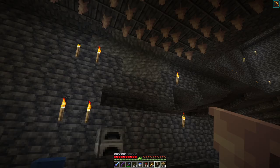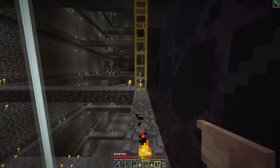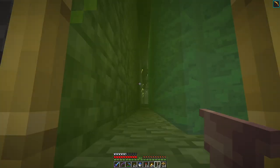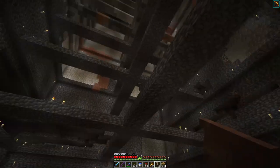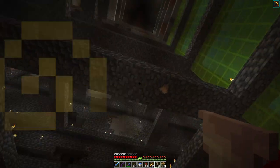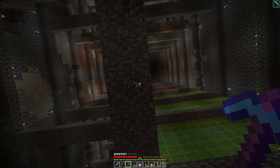Why are they dripping? There's no water above them and they're not on dripstone blocks, so there shouldn't be any source of water above them. They shouldn't grow either, which is important. There's no water — that's weird. Do dripstone just naturally have the drip particles regardless of where they are? Huh.